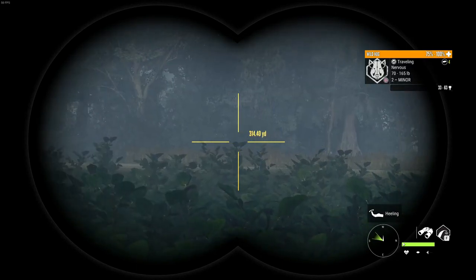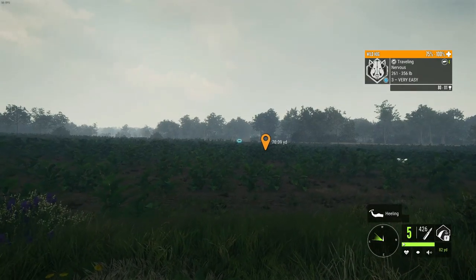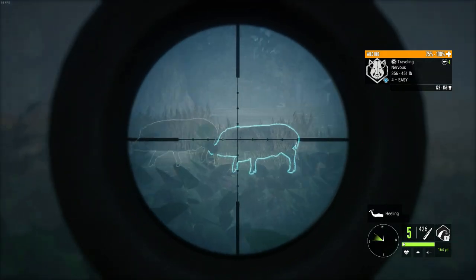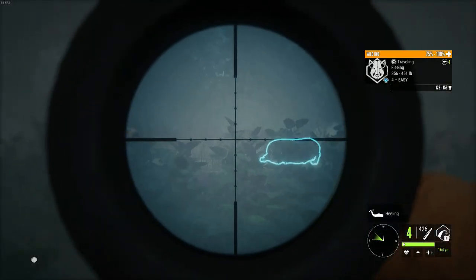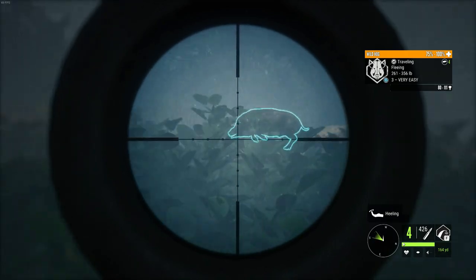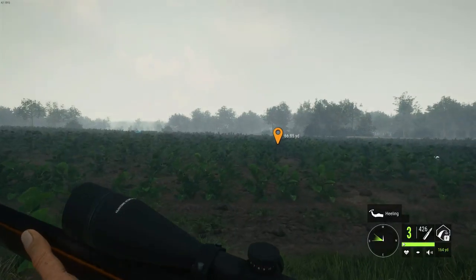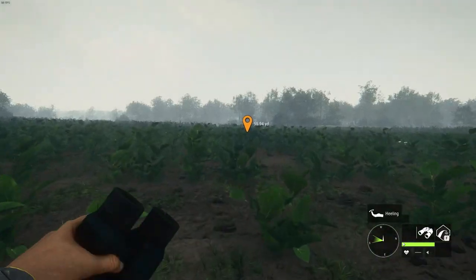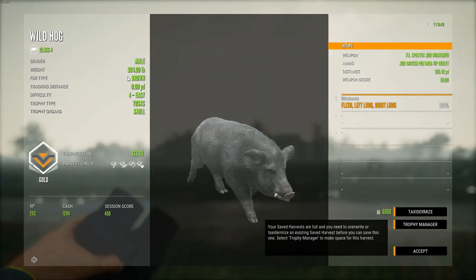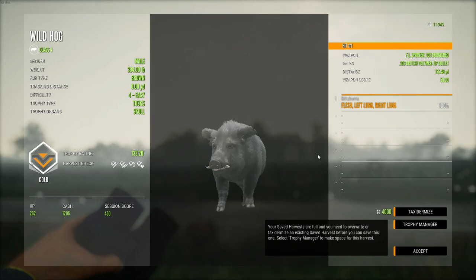I just saw a really good sized wild hog drop down right over this little bank here and I'm gonna try to get him. I think that's actually a different one - that's level 3. But there he is, that's the level 4 - I'm gonna go ahead and shoot this guy real quick. That was actually a good shot. Here is the hog that we just killed and this one is a brown that scored 133, so he's not even that far off from diamond. That was a double long shot - just dropped him instantly.